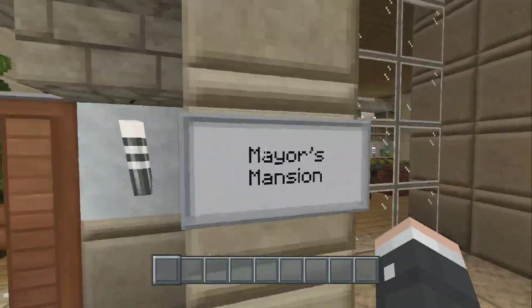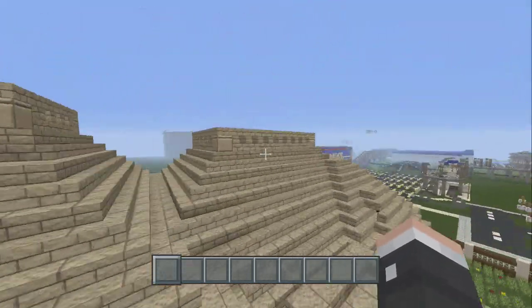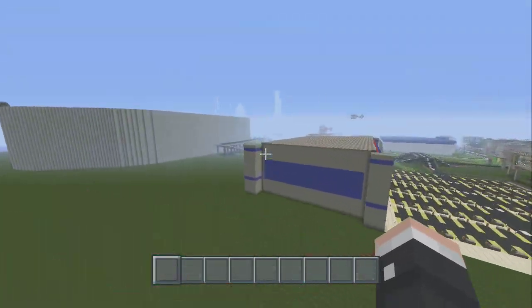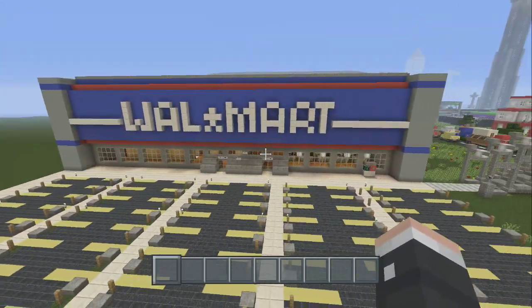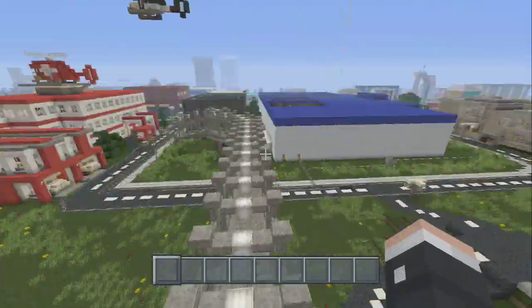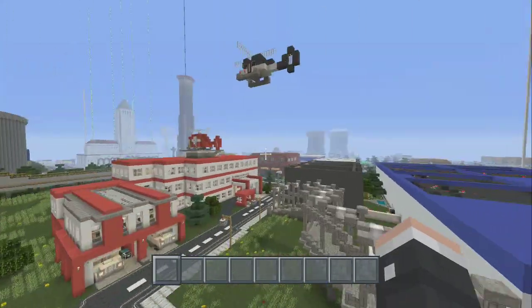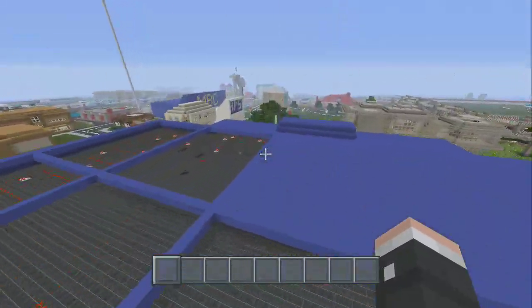Everything in this world is filled in completely — there's a Walmart right here, I need to add Walmart to my world. His highway system is looking great; he has little cars in the road to make it look not empty, like there's some stuff going on around this world.